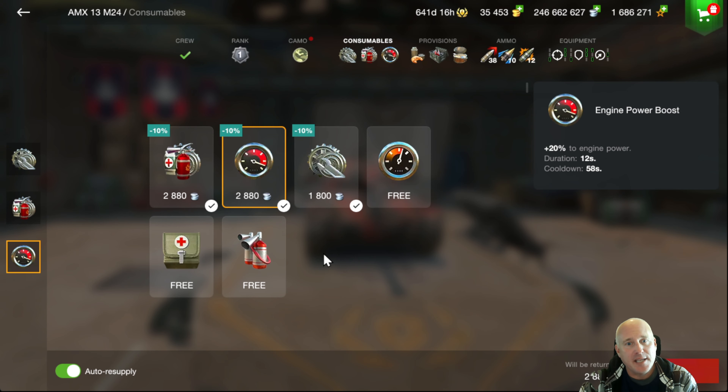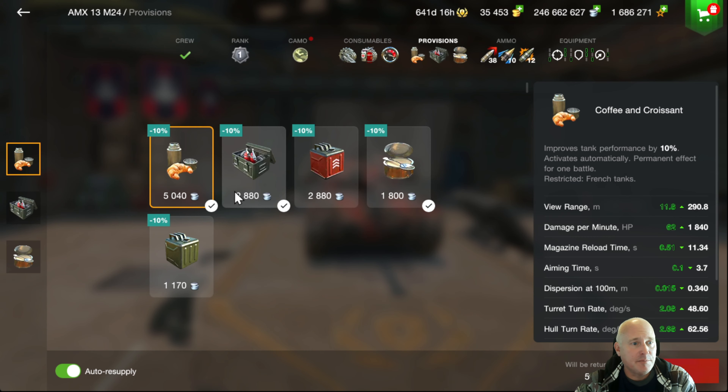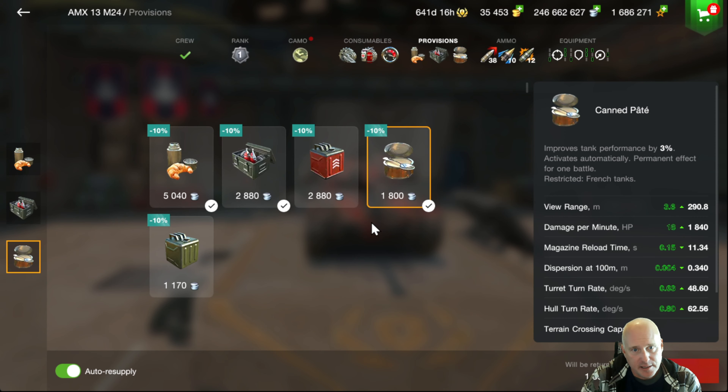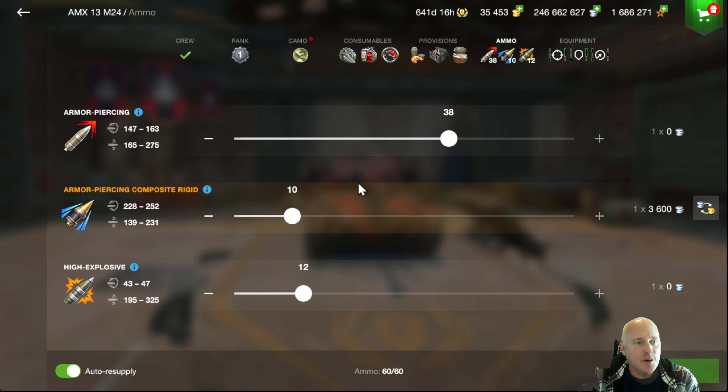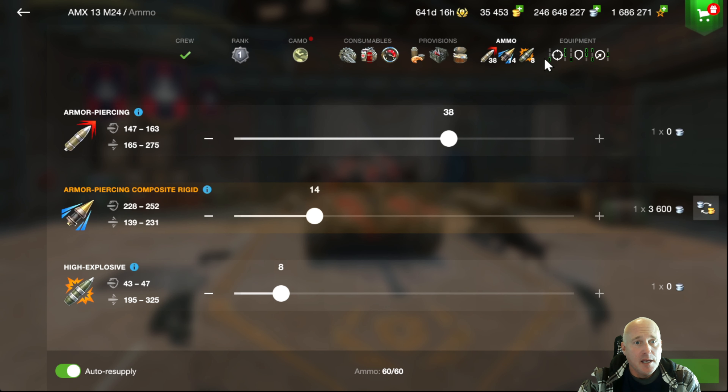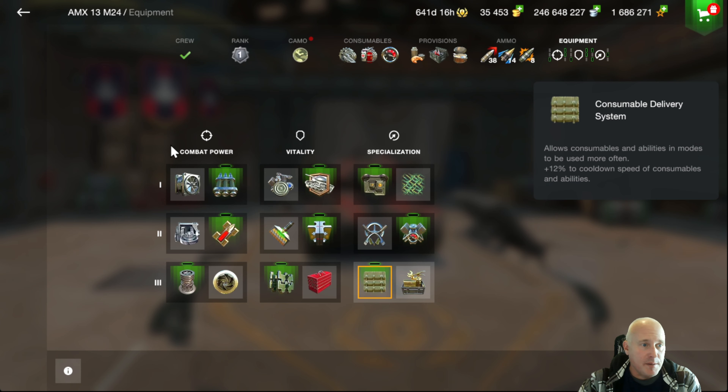Let's run through my setup: repair kit, multi-purpose, and engine power boost. With this being an auto-loader, there's no option for the adrenaline provisions. I'm running the coffee and croissant, the protective kit, and the canned ammo — only running 10. The APCR here seems to do pretty well when you get into tier 8 battles. You might want to drop this down, trying to keep it in increments of two because it's a two-shell auto-loader.